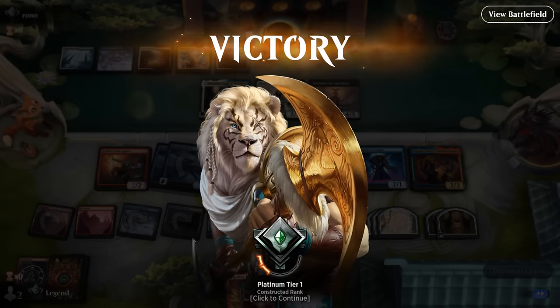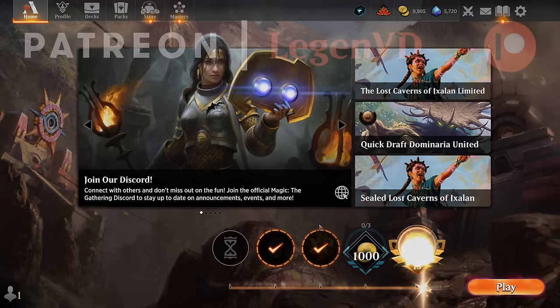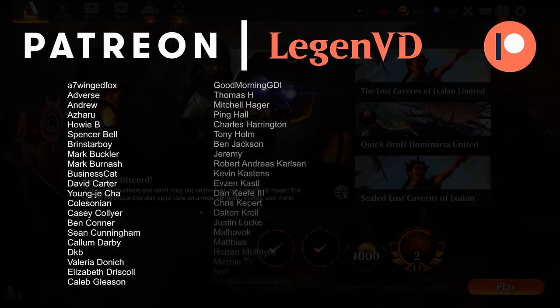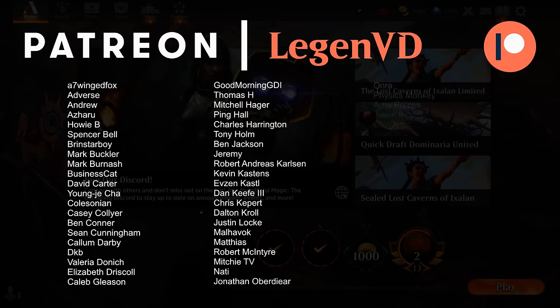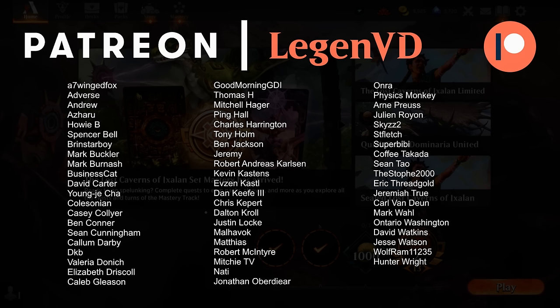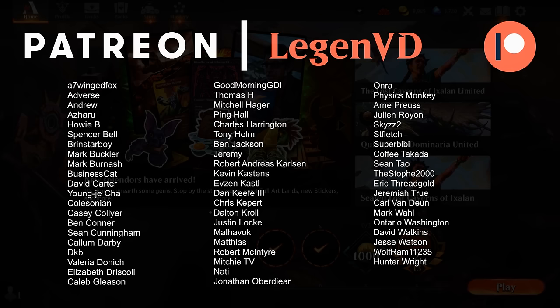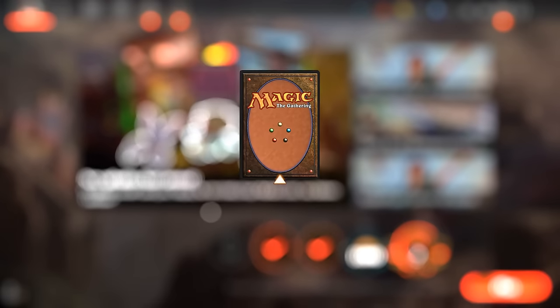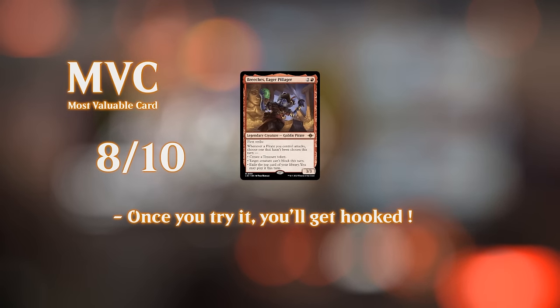So we got to see our Blue-Red Pirates in action. Breaches was very impressive, and the Larcenist provides a nice removal effect. Having a vehicle in a creature aggro deck means you're not as soft to sweeper effects as decks like Dinosaurs, which have to put everything in play. With the Schooner you can recover from a sweeper better, so the deck can be fast out of the gates but also play a grindier game thanks to the Crewmates, explore value, and Breaches. In Best-of-Three, the blue mana gives access to counterspells to counter sweepers as well. Thanks for watching, and have a nice day.